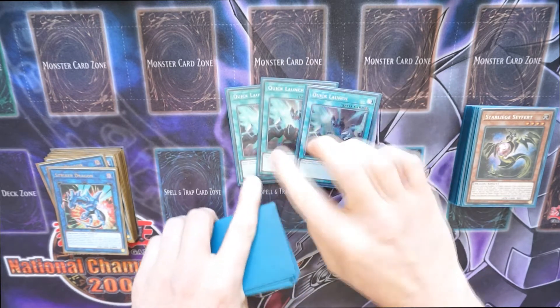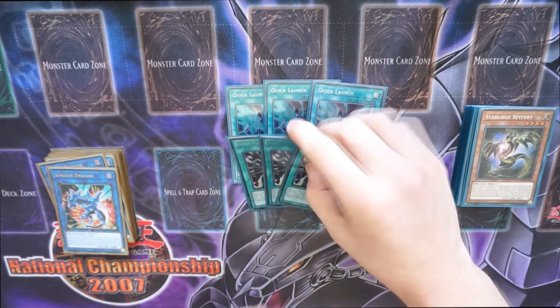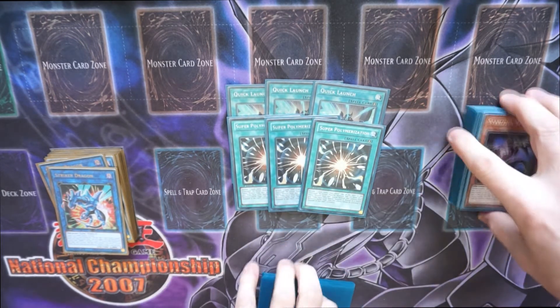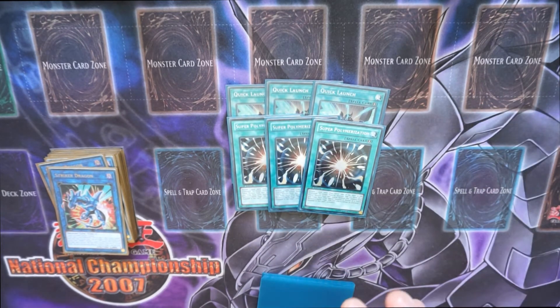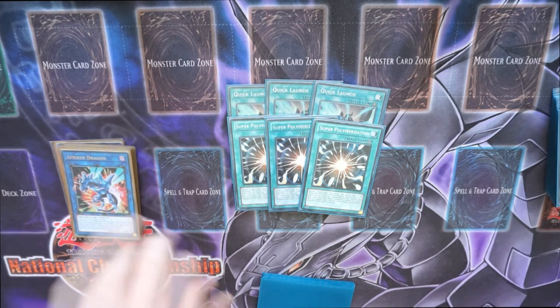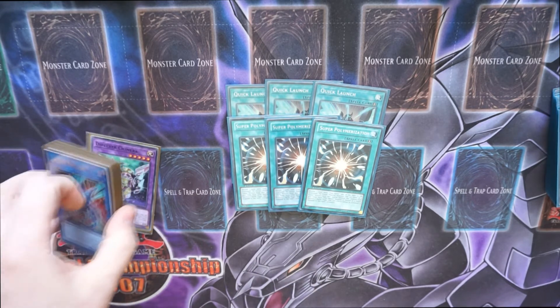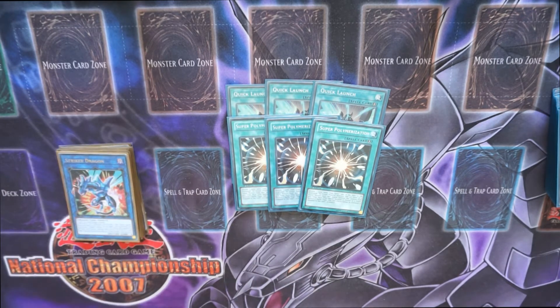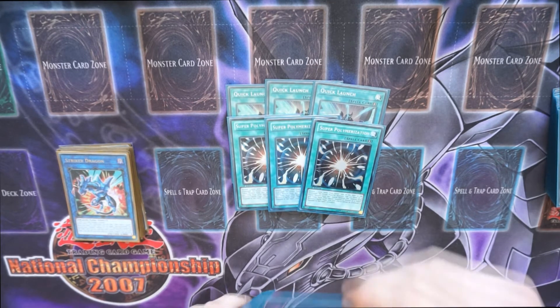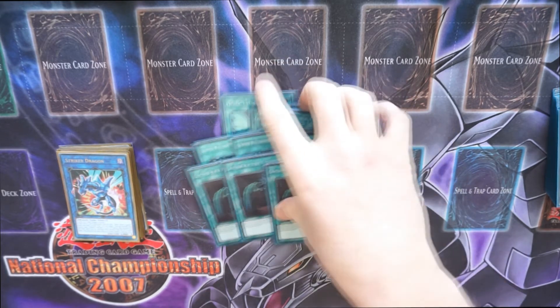We've also got 3 Quick Launch — essentially a Rokket starter — and 3 Super Polymerization. Like I said, this deck isn't running any hand traps, so you do need something to answer your opponent's board. Super Poly is pretty bloody good for that. And 3 Called by the Grave — I need my plays to go through, so 3 Called by is standard.